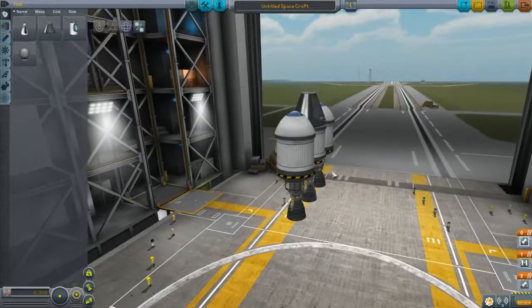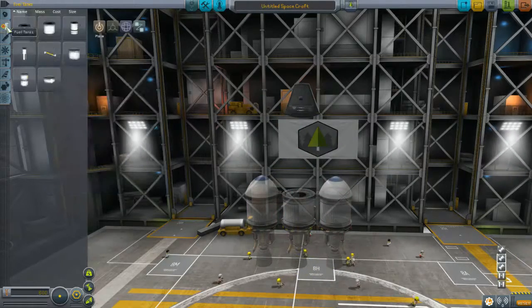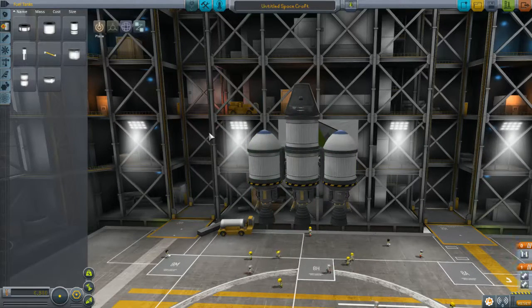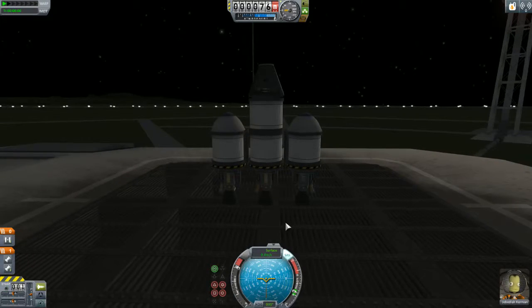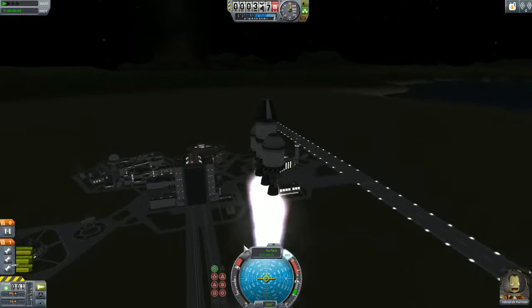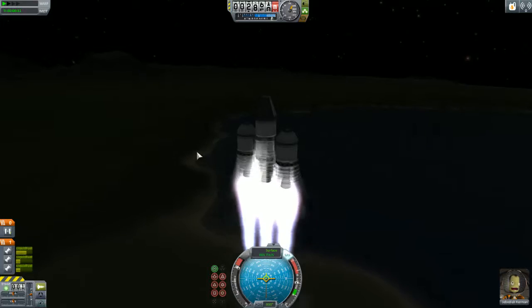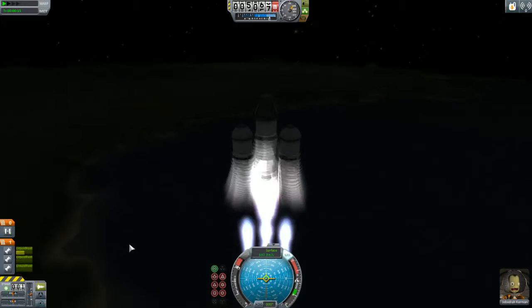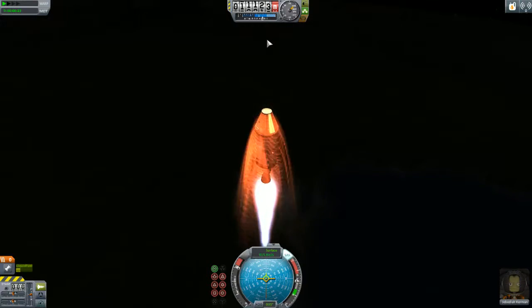We revert back to assembly. Let's talk about the different staging approaches. You can move the center engine down and have all three firing at the same time, with a bigger fuel tank in the middle. I'm going to throttle up faster — both to burn fuel faster and to show you what happens with all three engines on simultaneously. You have a lot of power. We're already hitting the sound barrier and we're not even halfway through these fuel tanks. It's extremely powerful even with all the extra weight.